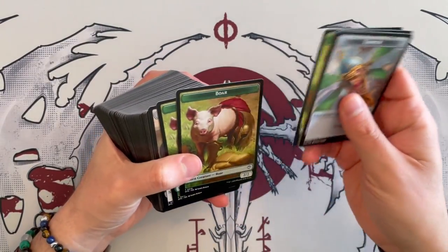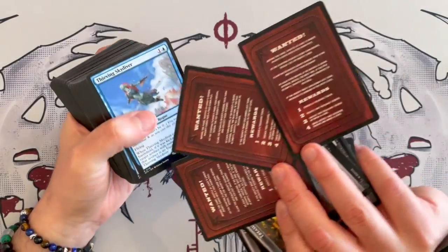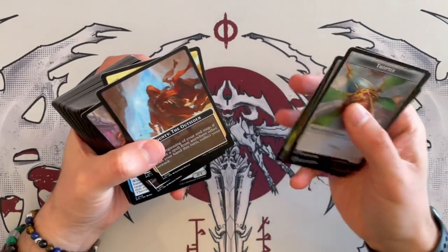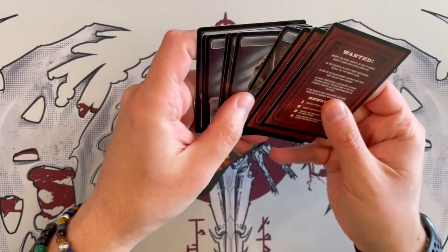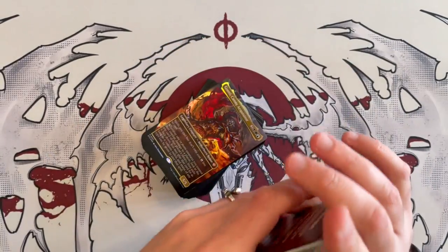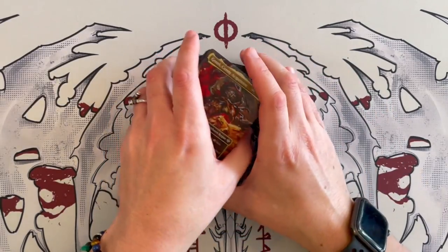Here we have a little bit of tokens. At the end you'll find some outlaw cards, wanted cards — this was for an in-store game that you could play with your friends at the LGS. So there you go. We'll put the tokens aside and then we'll look at Gonti.